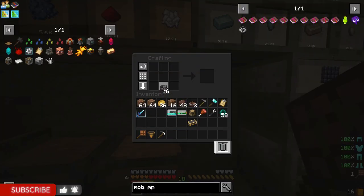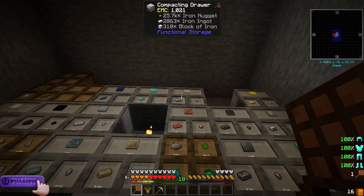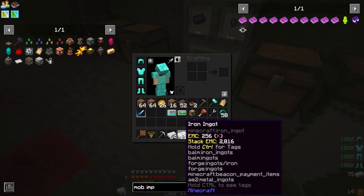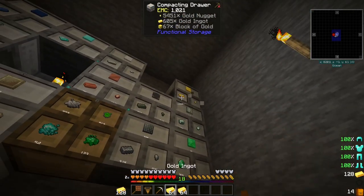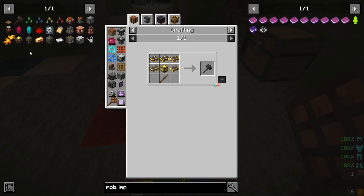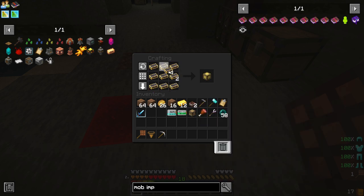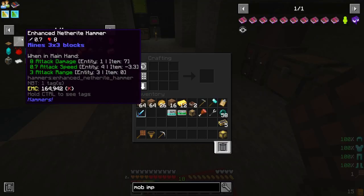So, one thing I would like to do is get into Botania today, and to do that I would like to get a new area started. To do this, I decided I would like a better hammer — this enhanced netherite hammer. I needed a lot of netherite, so I was waiting for that to get done before we started.